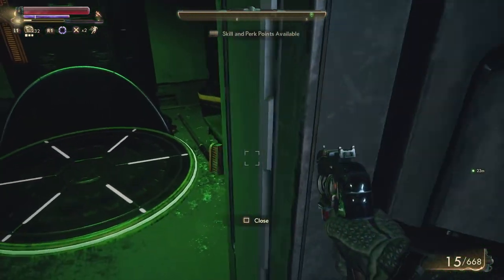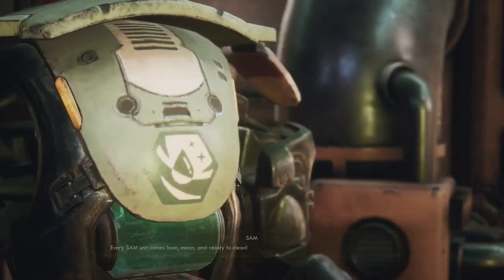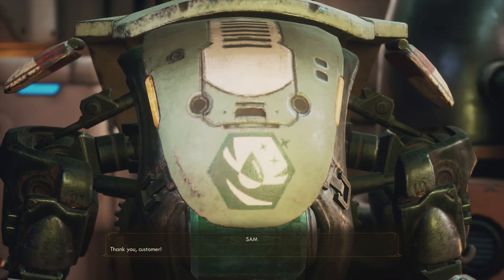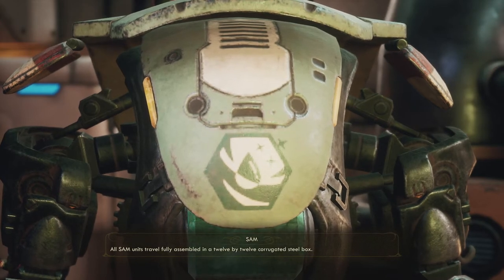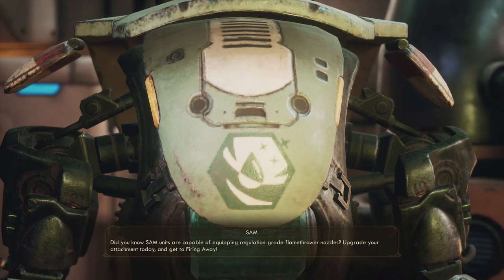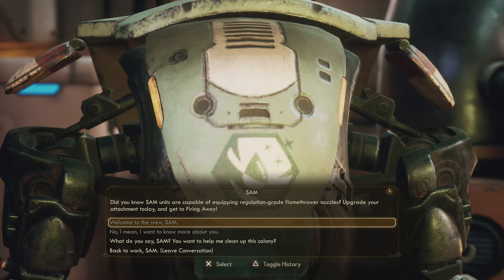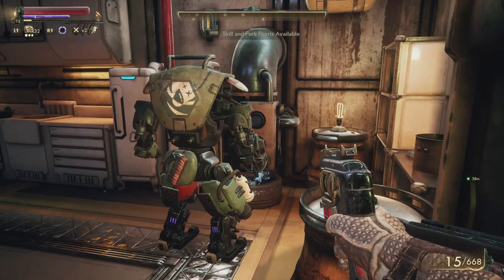SAM, do you want to have a chat? Greetings customer — every SAM unit comes lean, mean, and ready to clean. Can you do anything else? Good work SAM. SAM units are capable of equipping regulation grade flamethrower nozzles — upgrade your attachment today and get to firing away! That sounds really cool. Is that the flamethrower nozzle, or do you use that for cleaning? He definitely uses that for cleaning.